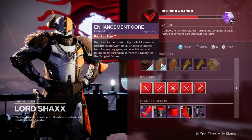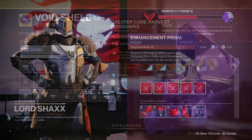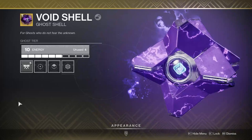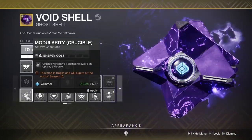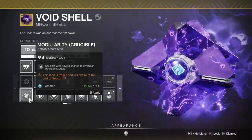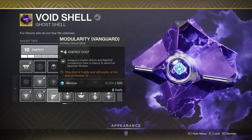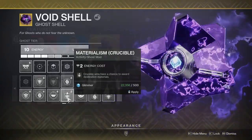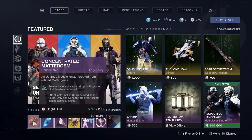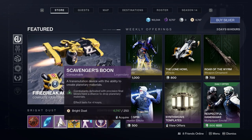Other sources of upgrade modules include Crucible and Gambit rank rewards, which you can reset and theoretically farm for the entire season. Ghost mod perks are also very useful, which you should randomly obtain just by playing the game. There is a type of mod for every material in every playlist — slap the mod in your ghost shell, complete a task in that playlist, and you have a chance at being rewarded a material. For example, with the Vanguard Modularity mod, you have a chance at being rewarded with an upgrade module every time you complete a strike or nightfall. Eververse also sells booster materials for Bright Dust, but do not buy these — they are a complete and utter waste when there are so many other methods. Just save your Bright Dust for armor or weapon ornaments.